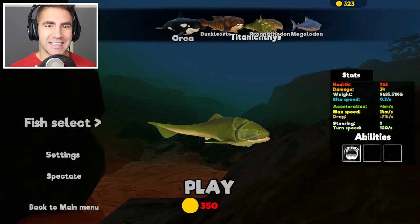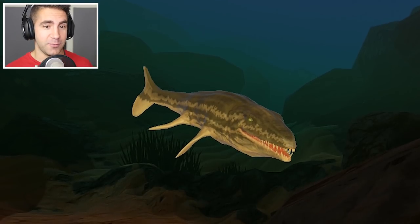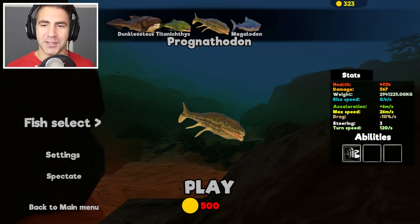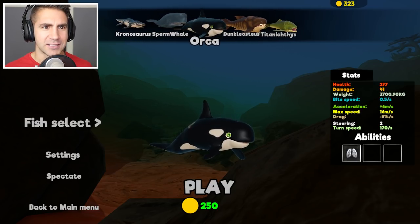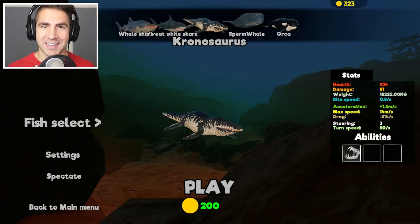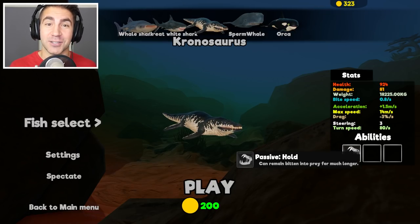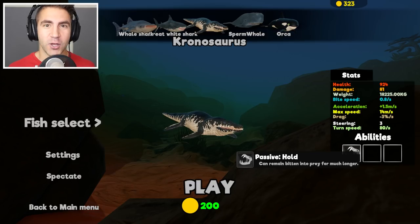But the goal is to take out this Prognathodon — that's my nickname for him. Look at his health and damage: it's basically 5,000 health, 567 damage. I think it's a lot less for us — 924, that's one-fifth of the health pretty much. Damage: 81. Just a lot less. But we do have this Passive Hold ability — I think this is new.